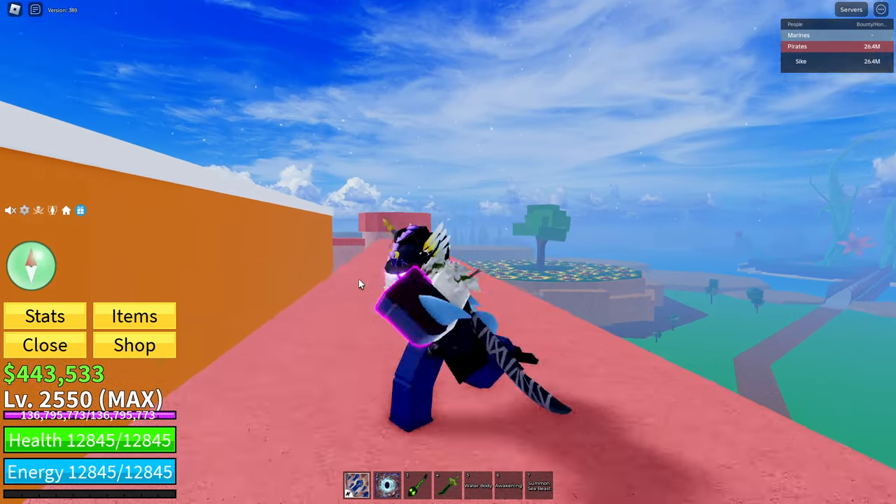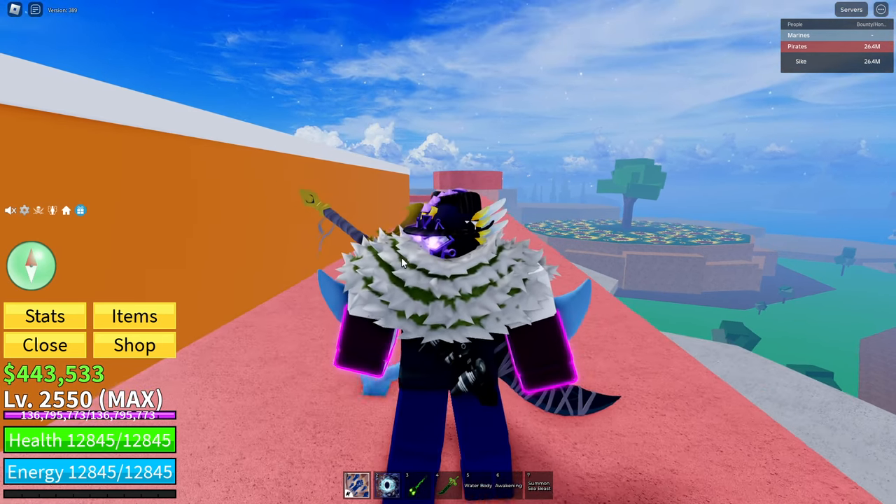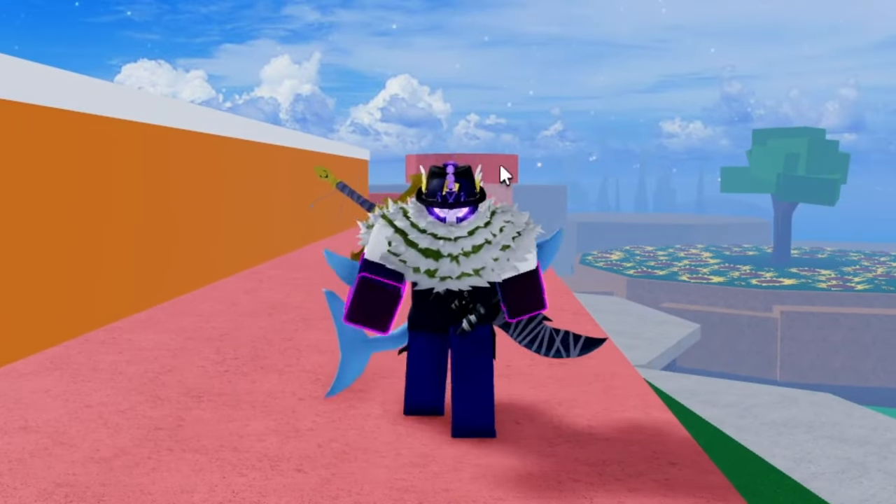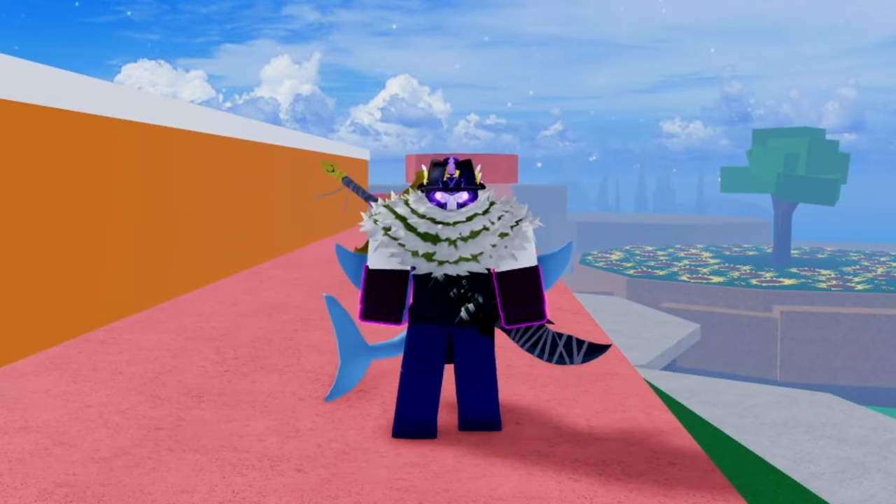Don Swan is a pretty easy boss but he has two modes, which allows him to regenerate his health when entering the second form and gain more powerful abilities.